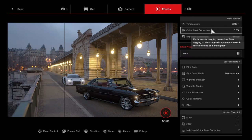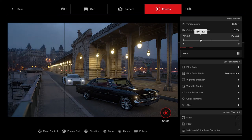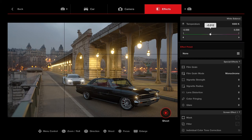Let's go over to Effects. We can change the white balance — we can make it look darker by going to a cooler light and adjusting the exposure correction, so it looks more like nighttime. Or we can make it look like sunset hours by adding more color temperature. You can go all the way up and get into purples, but I like the higher eight to nine thousand range — that looks really nice.